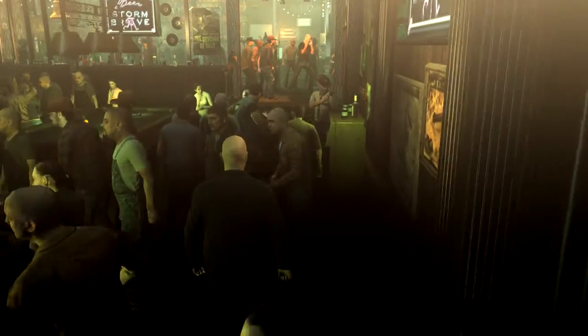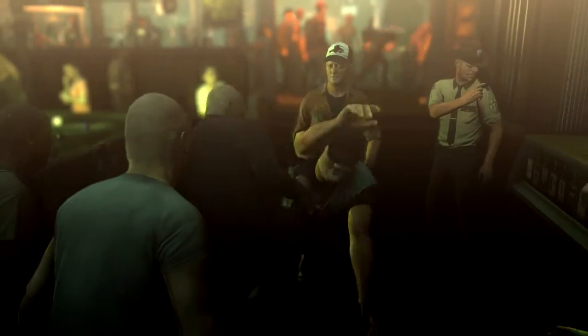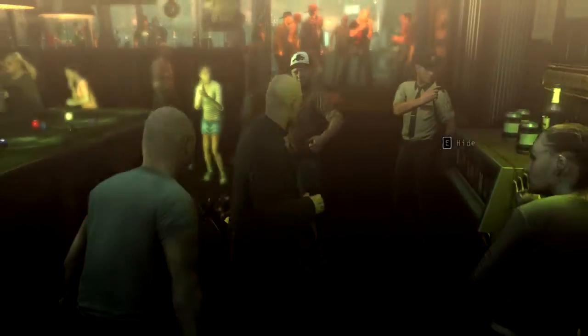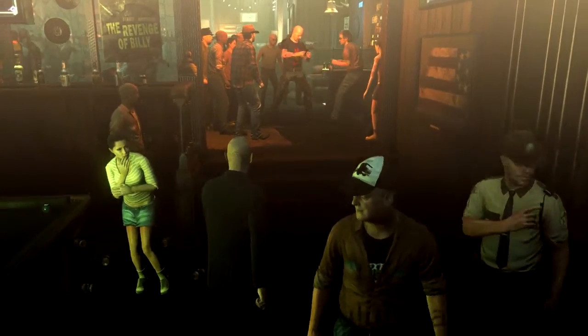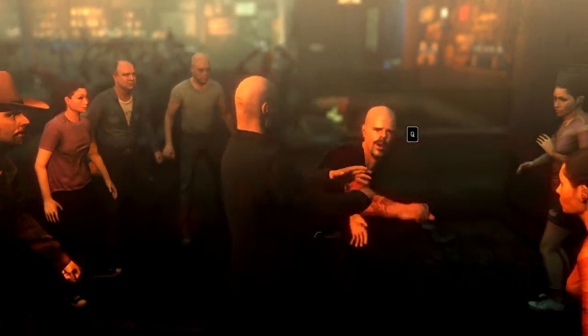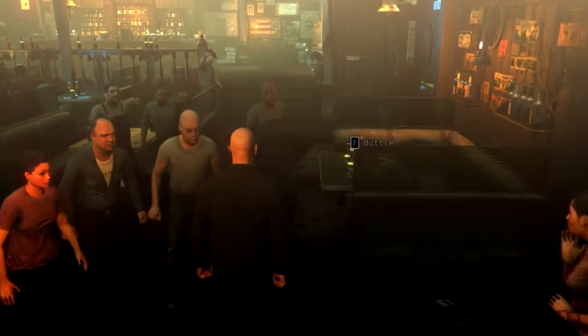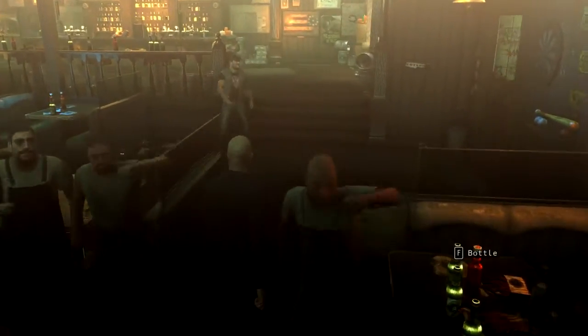At the start of each bar fight you always have to press spacebar and then Q. Then depending on how the guy reacts — if he sort of crouches down you have to press E, or if the next guy leans backwards you have to press W. I'm sorry, I don't know which ones the buttons are for consoles, but it's always either one of those two.